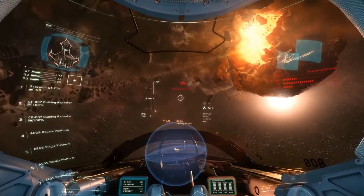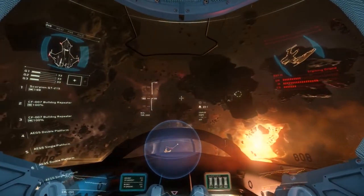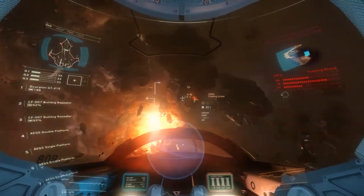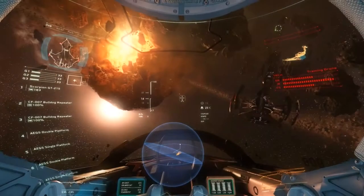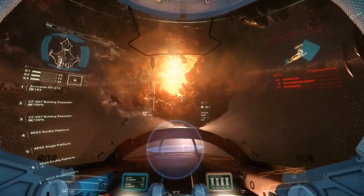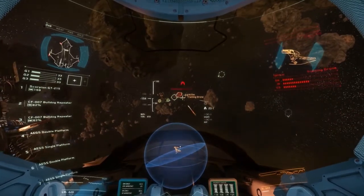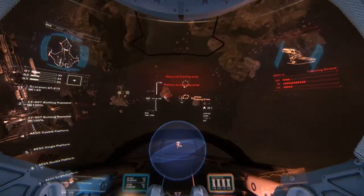Watch it, rookie — he's got a lock, missile incoming! Good — you got your guns back, but I'll need more time to get your missiles up. If the drone gets behind you, enter decoupled mode to disengage your main engines and allow you to spin your ship around while retaining your original vector. It's a great way to dissuade your pursuer, but make sure you've checked your path ahead first. Give it a try — just remember to disengage when you're done. You're taking hits — check your HUD for shield and damage status. You got your missiles back — take it out.